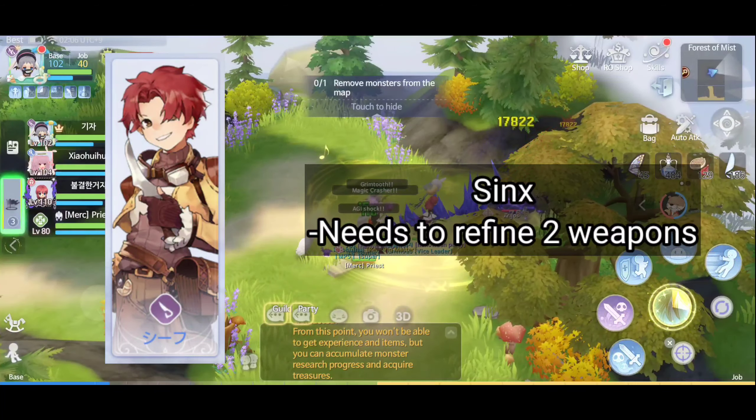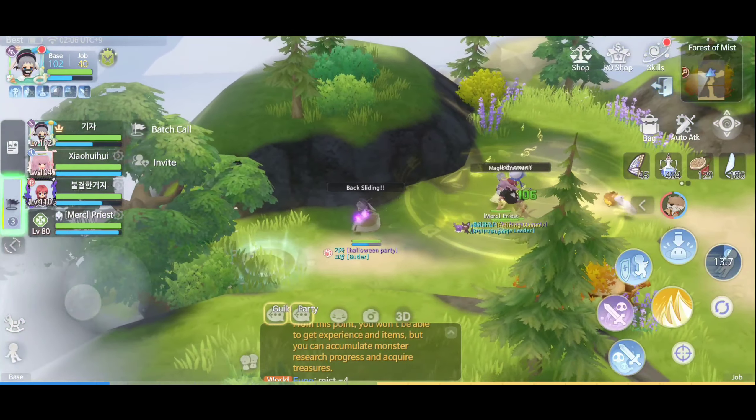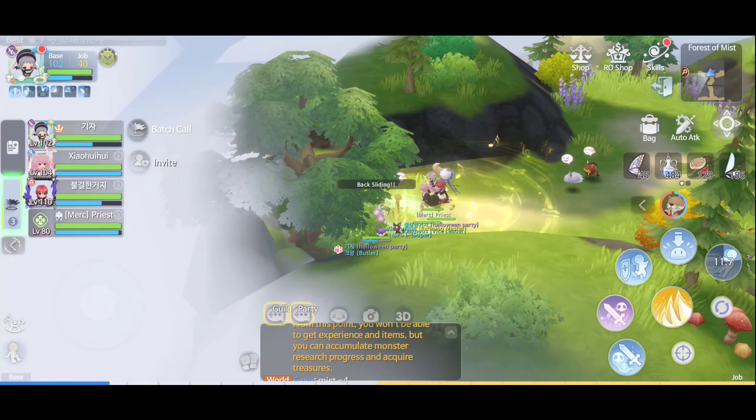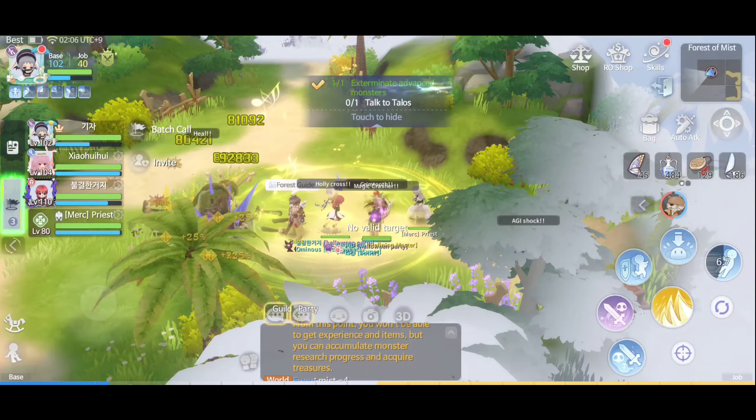I don't suggest Assassin as free-to-play because you have to enhance two weapons — unless the NA server only introduces the Varius Core R, then you can focus on one weapon which is the Katar. As you can see in this video, this is the best free-to-play setup for Assassin.